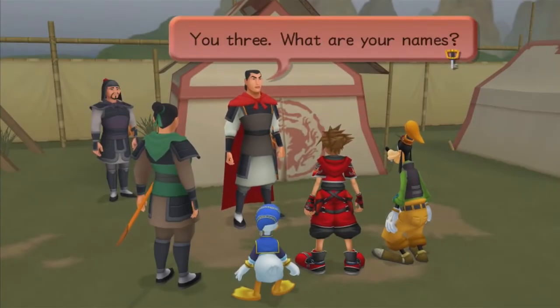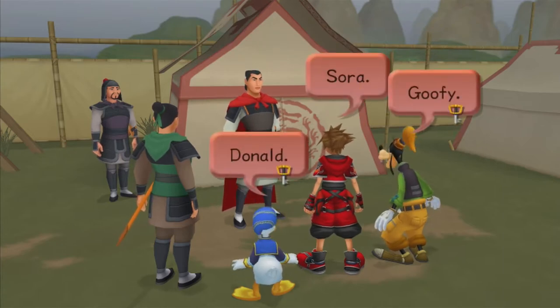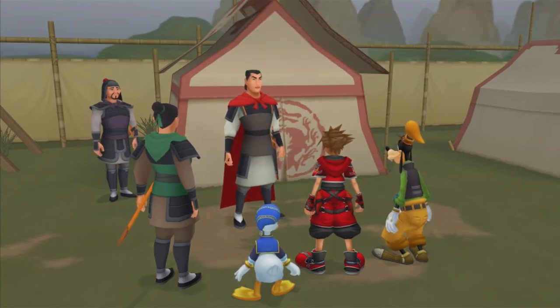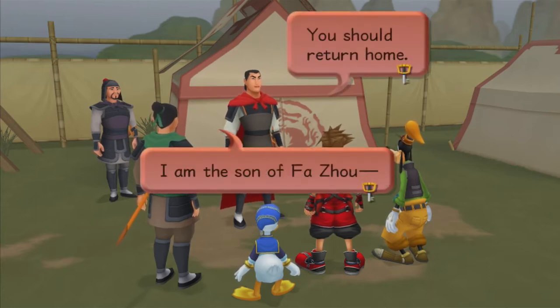We got an ability called Auto-Valor. Now our gauge increases by one so we can stay in Valor Form a little longer. Sora introduces himself and Goofy to the captain. Donald did nothing. Captain Shang says they're welcome in his troop — their battle skills are encouraging.